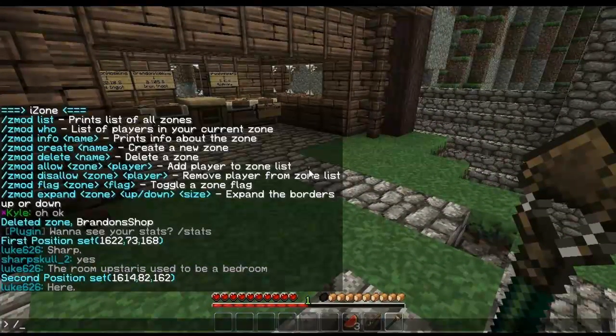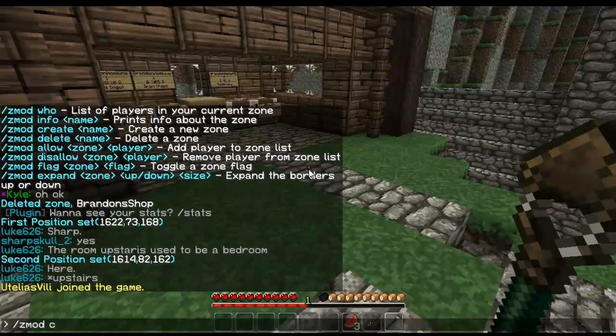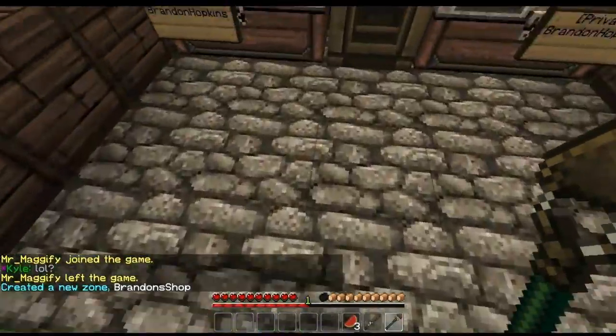I'm going to right click up here to select the top, so nobody can break anything within the area of my home. Now I'm going to create the region — it's Zmod create, and then I'm going to call it Brandon's shop. Now I've created the zone Brandon's shop.